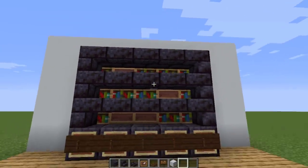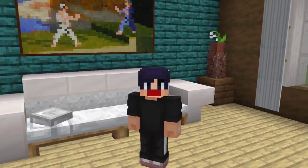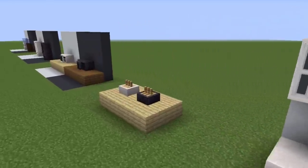And there we have a black bookshelf. Let's now move into the kitchen part of the house, where I'm going to be showing you 10 kitchen furniture pieces made out of blackstone.